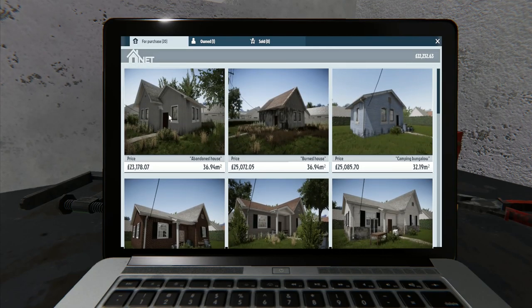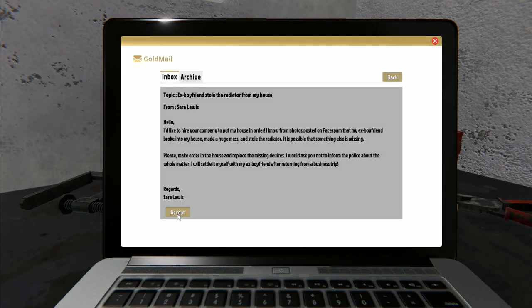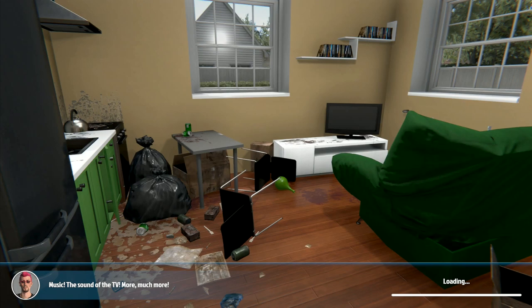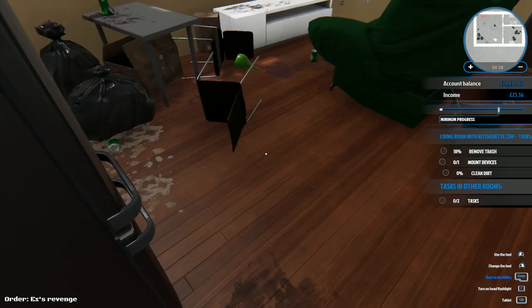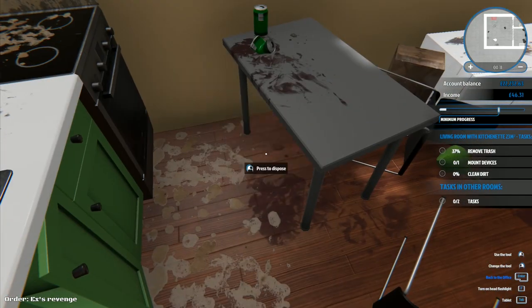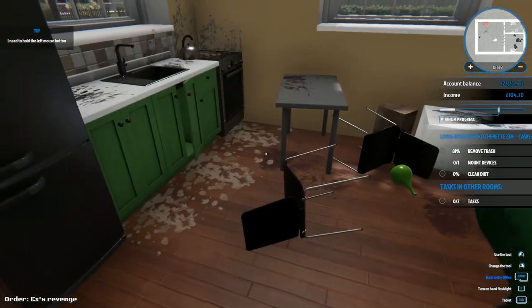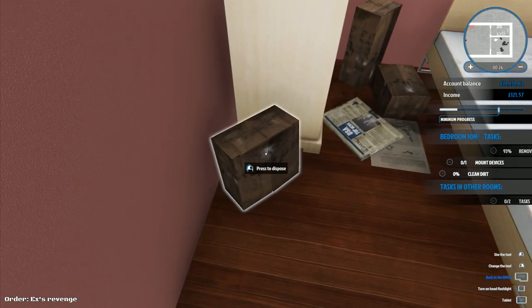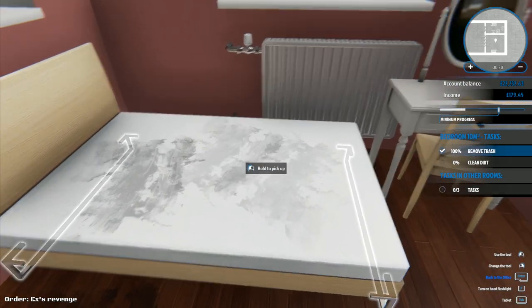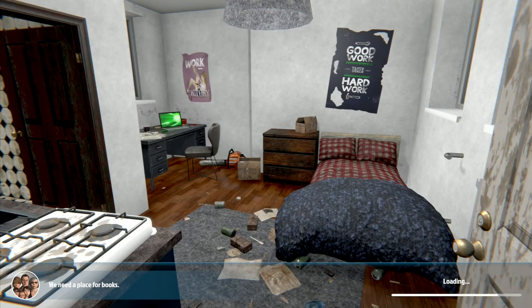Some of these houses we've done in the beta, or done similar houses, and some we've not done at all. The cheapest one is £23,178 and we've got £22,200, so we need to earn about a thousand dollars. We know this one - Sarah Lewis, her ex-boyfriend stole her radiators. I'll just go through and do this one very quickly, then deal with the stolen radiators and see if we've earned enough to buy that first house.